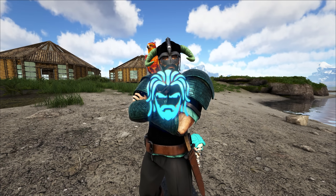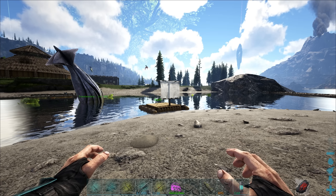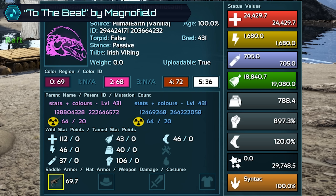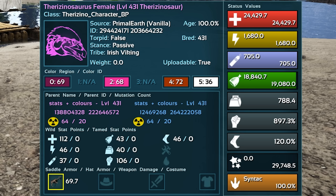Recently we went on a Therizino taming spree over in Jotunheim, and from that I managed to get some pretty good Therizinos. I've been breeding and mutating them over the last couple weeks to create this monster right here. We've got 30 health mutations and 30 melee mutations, so both stats went up by 60 base points because one mutation carries two points. The rest of the mutations in the trees pretty much just came from all the colors.